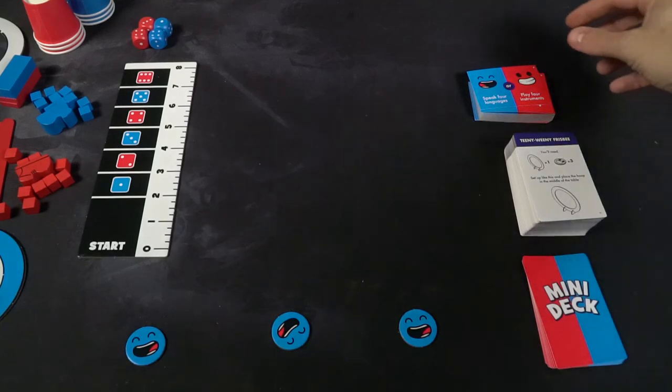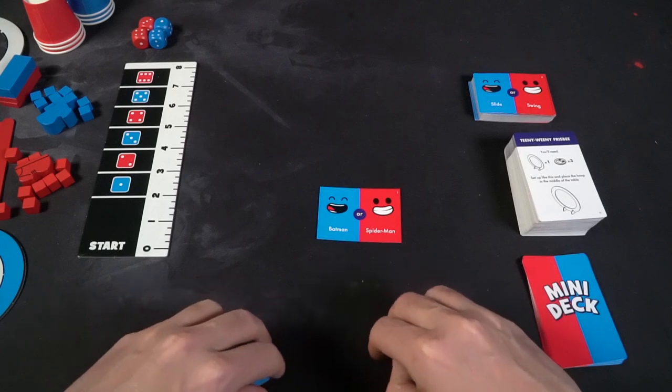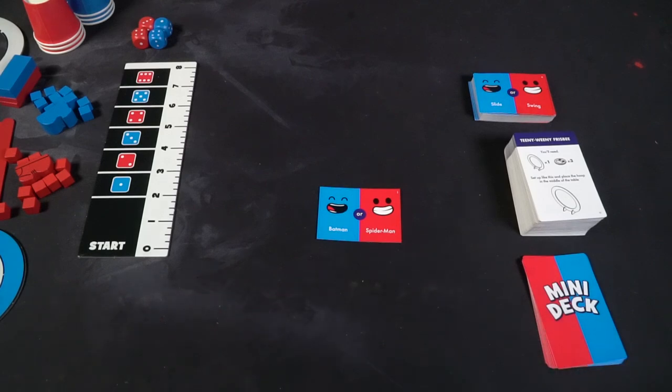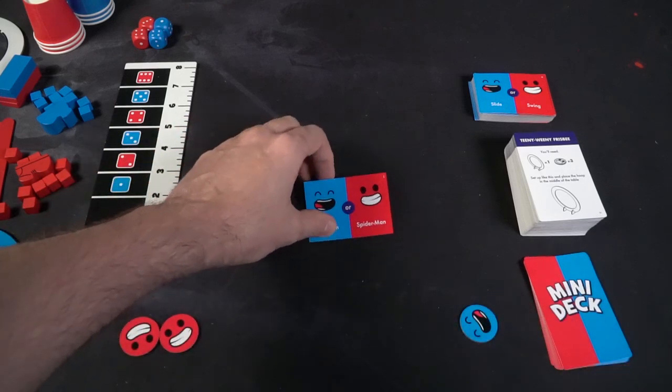To play, first decide what team you're going to be on — there are a total of six rounds. Take one of the team chooser cards and reveal it. For example: would you like to be 'Tofu, can't get enough' or 'Tofu, no way'? Each player takes their voting chip, which has a blue and a red side, hides it, places it face down, then reveals. If everyone ends up on the same team, you revote so you always have at least one versus one split.